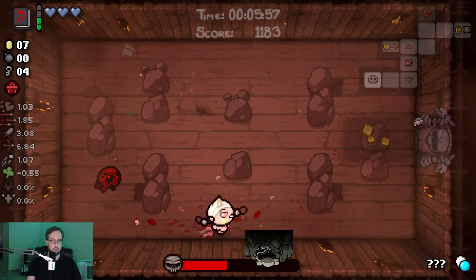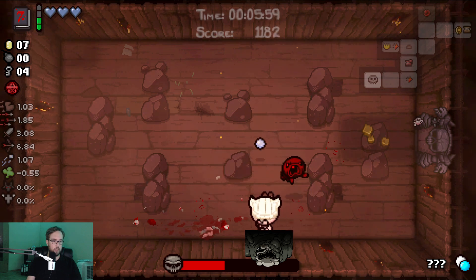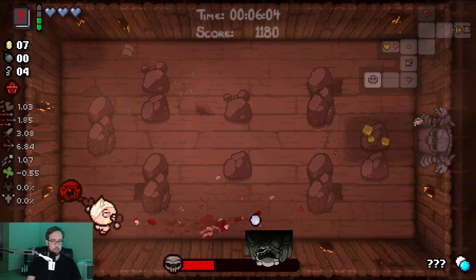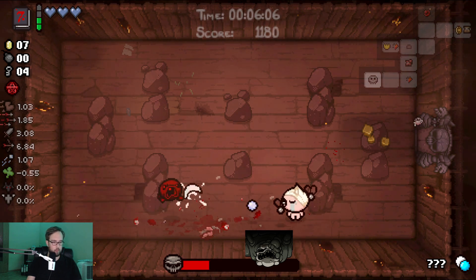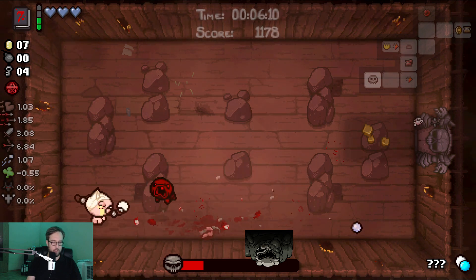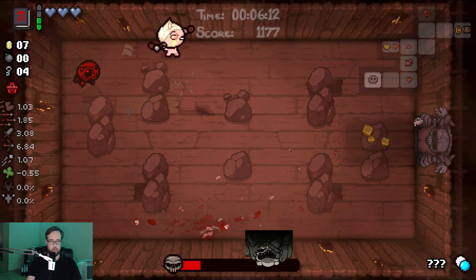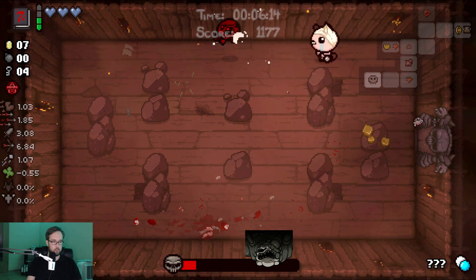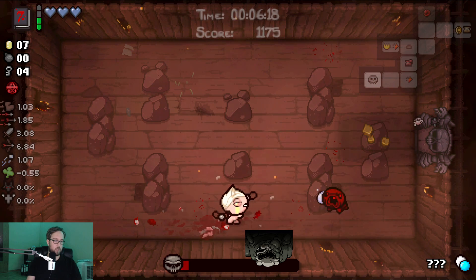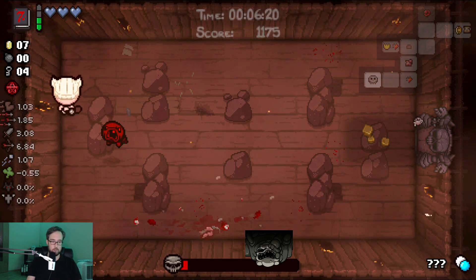This is not going to plan. What is the plan, you might ask? The plan is usually to start with Sacred Heart and win. But unfortunately, I very rarely execute that correctly. This one, I'm pretty sure, is the exact opposite of the plan.